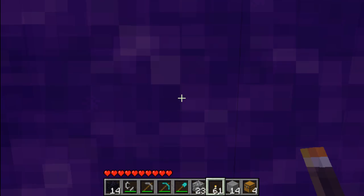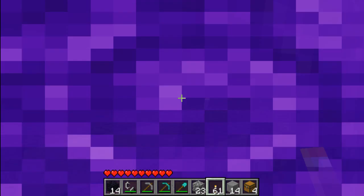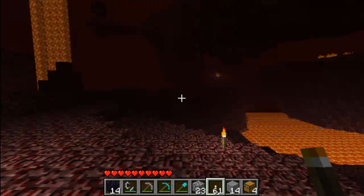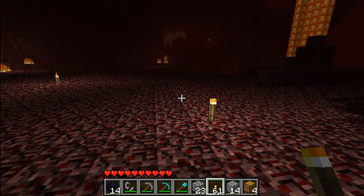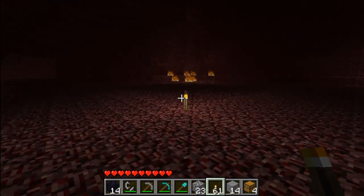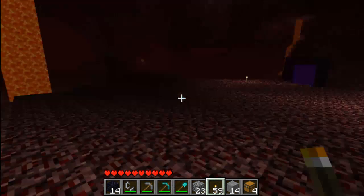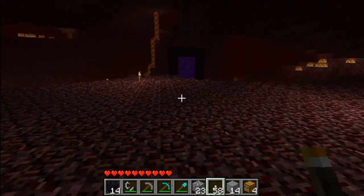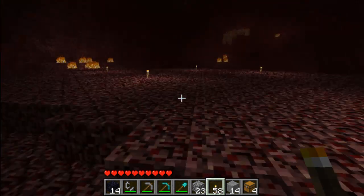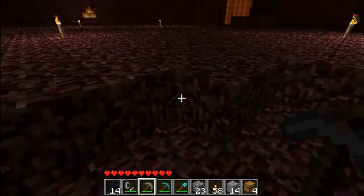I wonder if Notch fixed that bug because the last time I messed with nether portals they were messed up. So cool, those link up. It's very lucky. If you make a portal from the nether to the overworld they always link up — it has to do with the area of range that the nether portal searches for, and they don't remember which portals they were linked to. We spawned in a very nice flat area — looks like a nice place to start.